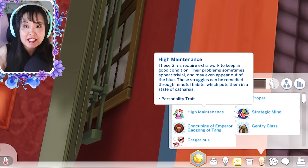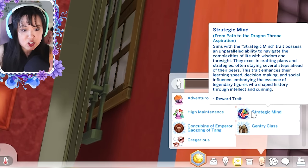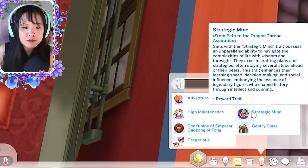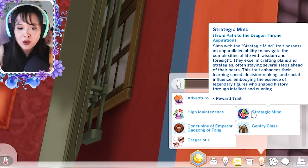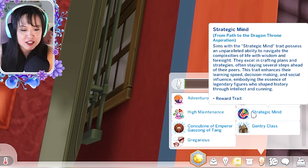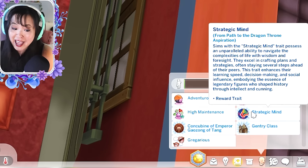Wu Zetian has the strategic mind trait. The description reads: 'Sims with a strategic mind trait possess an unparalleled ability to navigate the complexities of life with wisdom and foresight. They excel in crafting plans and strategies, often staying several steps ahead of their peers. This trait enhances their learning speed, decision-making, and social influence, embodying the essence of legendary figures who shaped history through intellect and cunning.'